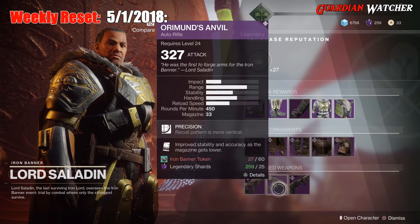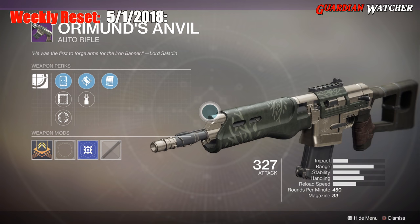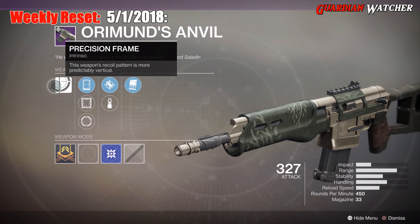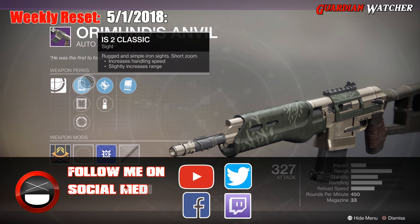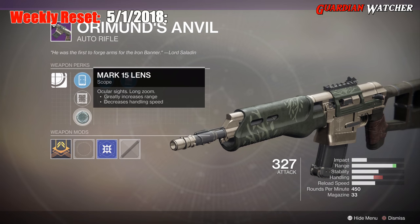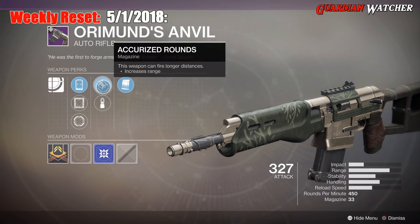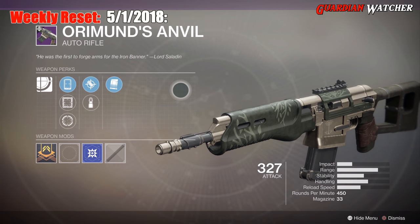Then we have Orimund's Anvil — whatever the hell you say that, or Orimund's. It has a Precision Frame, IS-2 Classic, Model 6 Loop, Mark 15 Lens, Accurized Rounds, Steady Rounds, as well as Under Pressure. And I apologize — this is an Auto Rifle.